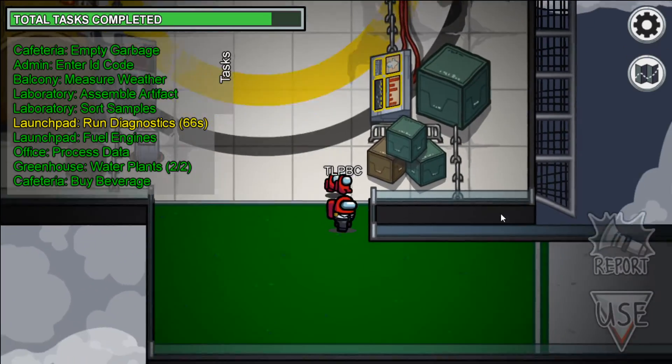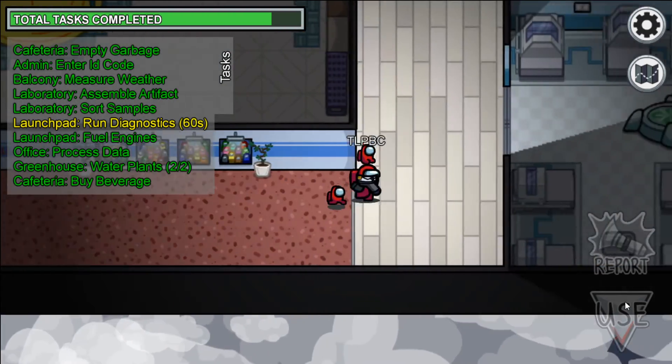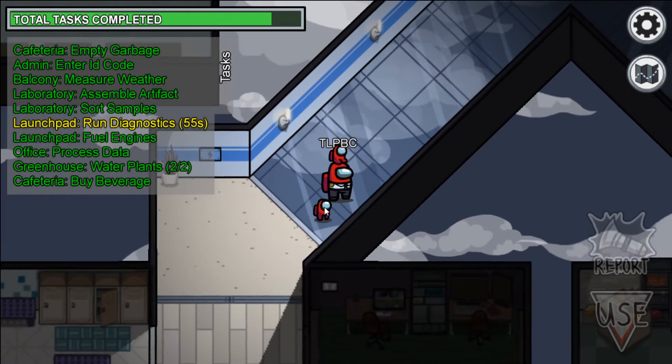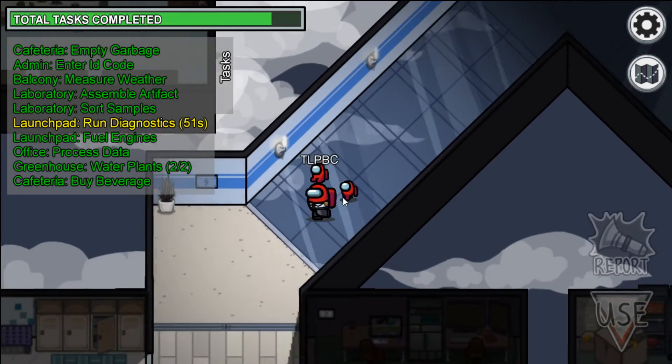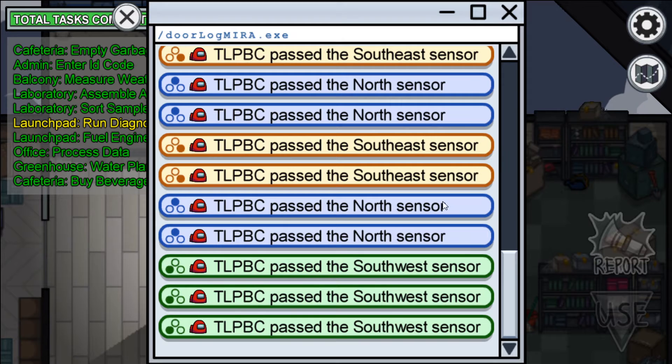While waiting for diagnostics to run, I'll explain what the bars on the ground do. There are sensor bars on each corner of the map — the southeast, the north, and the southwest. They light up when you pass by them. In the communications room they're all color-coded: the southwest sensor lit up green, the north will light up blue, and the southeast lights up orange or yellow. Whenever someone passes over them, it'll show up there so you can keep track of who goes where — and if someone's in the wrong spot, you can tell.